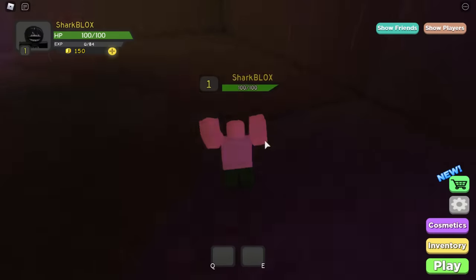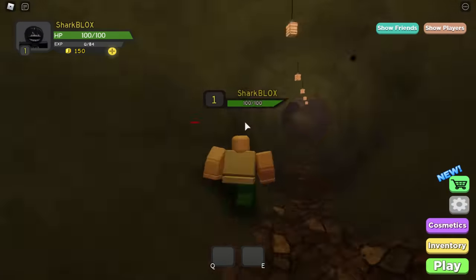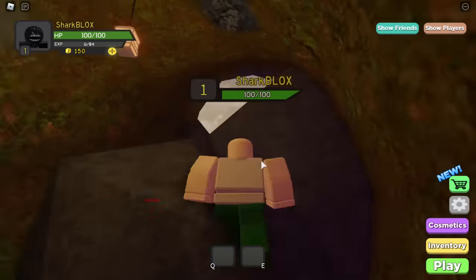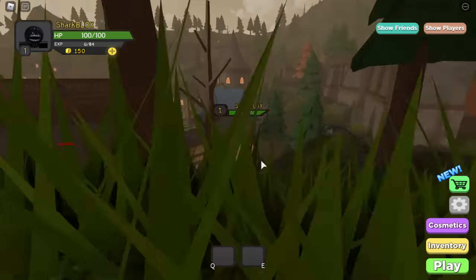Just run up to it and collect it — you don't have to click it, literally just walk into it. Now run out of this cave and jump all the way down. We are done with the obby — you don't have to complete it. Run out, go back through the smoke, and just get out of the mine.